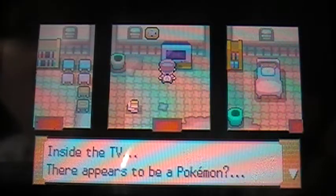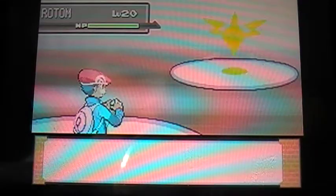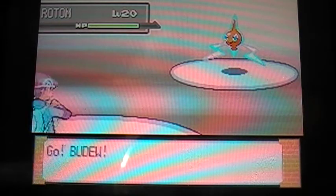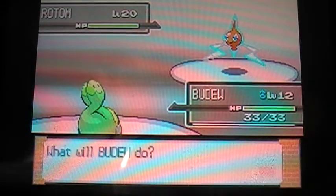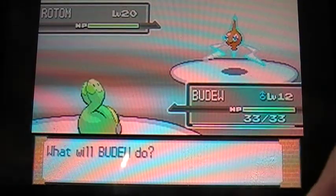I've already saved my game, so without further ado let's fight Rotom and catch him, hopefully. Alright, Rotom is level 20. The moves he has are Double Team, Confuse Ray, Uproar, and Thundershock. He learns Ominous Wind at level 22.